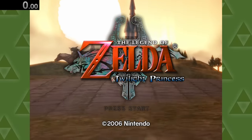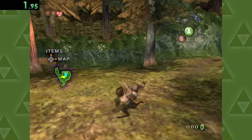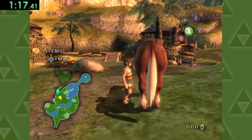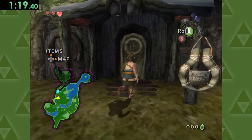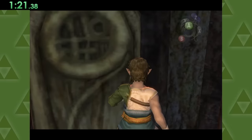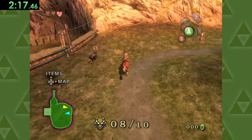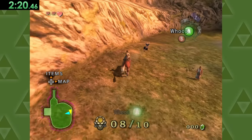Next up is Twilight Princess. The game starts with prompting you to go pick up Epona, so let's grab our horse and head to town. I wonder if there's any pots in these houses — maybe we can sneak in. Okay, never mind. Let's just round up some donkeys for now, and maybe we can do some breaking and entering later.